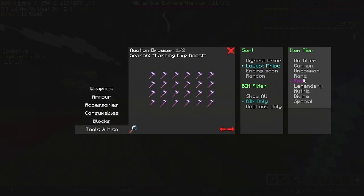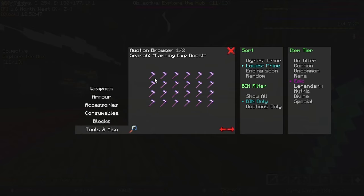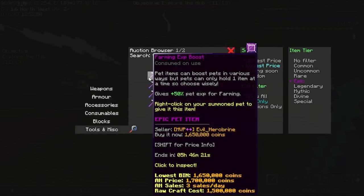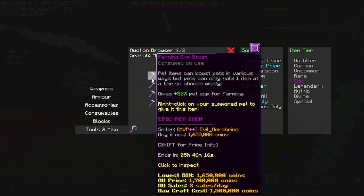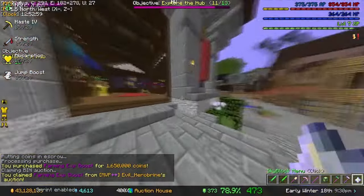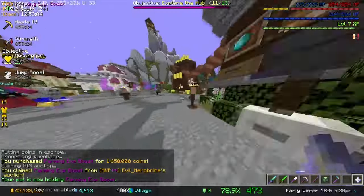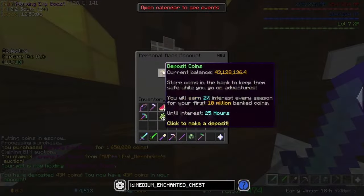This thing is 1.65 mil and gives plus 50%, but this one is just plus 40%. I'm not focusing on making money from farming - I kind of just want EXP. So we're just going to get a farming EXP boost. Some other people might go for a yellow bandana because it gives farming fortune, but I'm not going to do that.